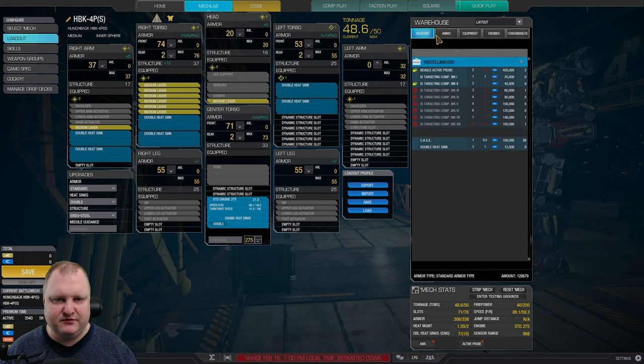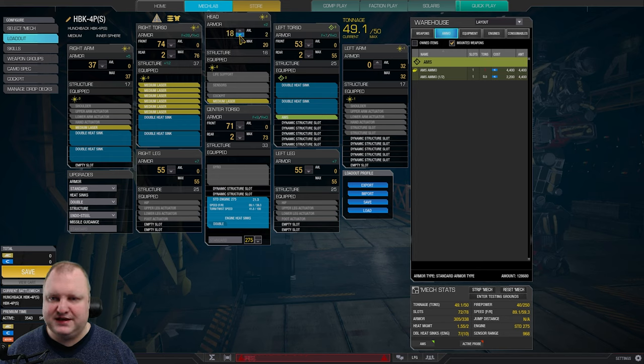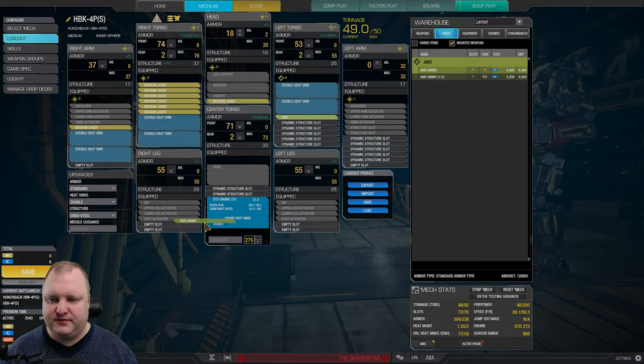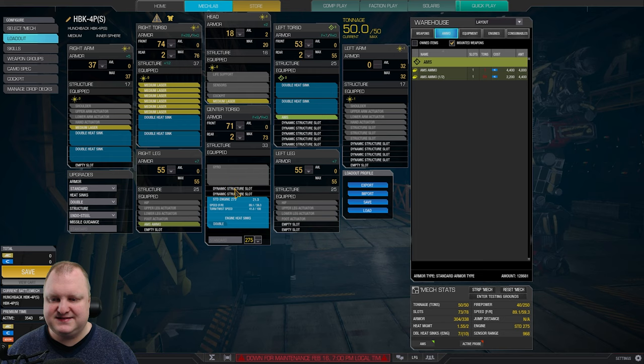We could drop a double heat sink and add an AMS system for more team-oriented play. Drop in the AMS, add one ton of AMS ammo into a leg - don't put ammo in your CT if you don't have to, because if it gets crit and explodes and your CT explodes, you're dead. Shave a little head armor to make it fit, get one point of armor on the arm so it appears on the paper doll. That's a solid Hunchback 4P build: eight medium lasers, AMS, standard engine with endo steel, and lots of double heat sinks.